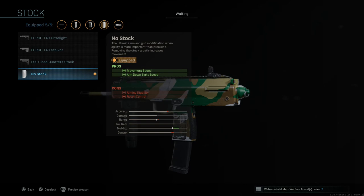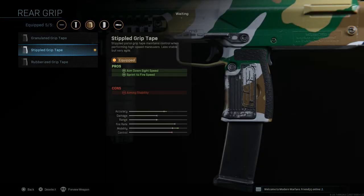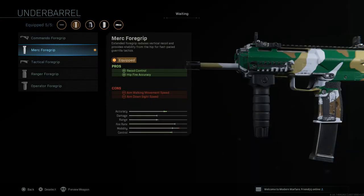The next thing we're going to go with is the No Stock attachment, which gives movement speed and aim down sight speed. The cons are aiming stability and recoil control. Stipple Grip Tape gives aim down sight speed and sprint to fire speed, with aiming stability as the con. Last but not least, the Merc Foregrip gives recoil control and hip fire accuracy.